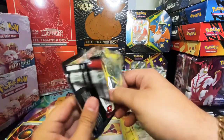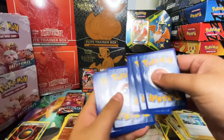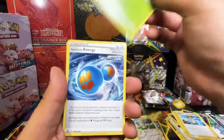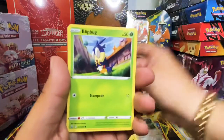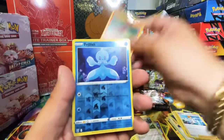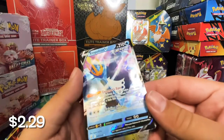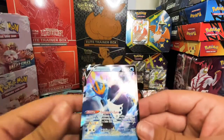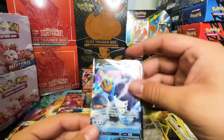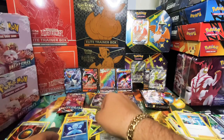Let's keep going with Battle Styles. We have another white coat card, one two three four to the front, energy, trainer, Caterpie, energy, Shinx, Lopunny, Mankey, reverse holo right here, and for the rare we have Empoleon V Rapid Strike! Oh my god, let's go! We're having good luck today guys. Five packs and we have four rares, three ultra rares, and one secret rare.